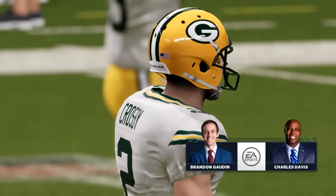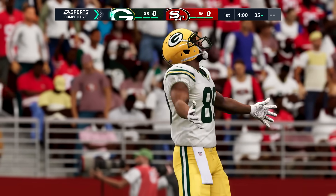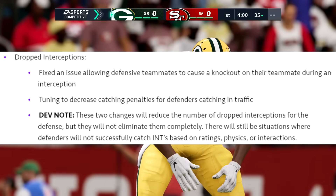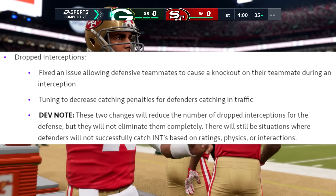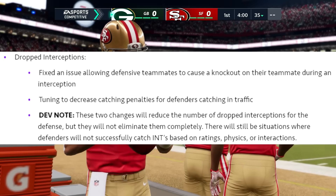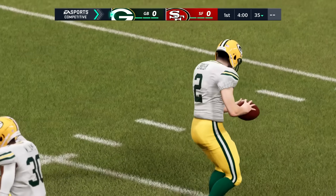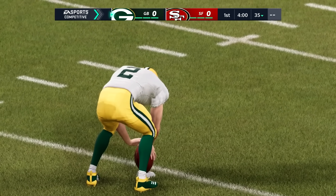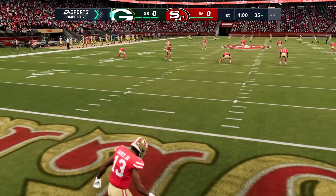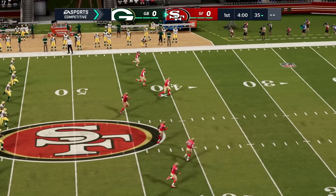Let's get into the update. We're going to go over the gameplay stuff first because it is the biggest bulk of this update and the most crucial to the game. Number one: they finally fixed the dropped interceptions. They fixed an issue allowing defensive teammates to cause a knockout on their teammate during an interception, and they tuned to decrease catching penalties for defenders catching in traffic. The dev note says these two changes will reduce the number of dropped interceptions but will not eliminate them completely — there will still be situations where defenders won't catch based on ratings, physics, or interactions.